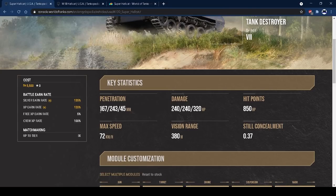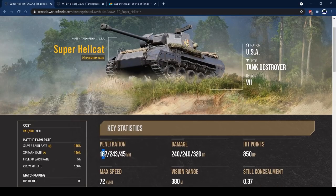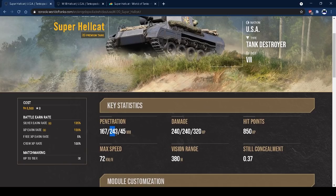Let's get into the stats. You've got 167 AP penetration — that's 7 better than the tech tree Hellcat at tier 6. Now, 7 better penetration for a tier higher might not sound great, and yeah, 167 isn't the best, but it's still enough. On top of that you've got 243 APCR penetration, the same as the standard Hellcat. This is actually a buff from PC, which only has 210 pen on its APCR. Thankfully they've taken that on board and changed it to 243, the same as the tech tree one.